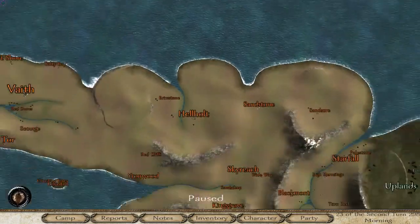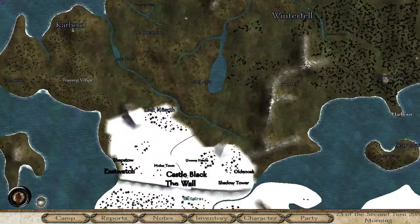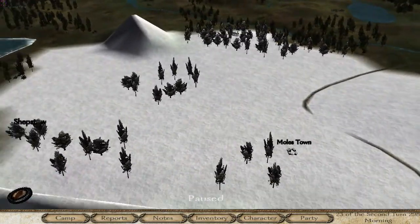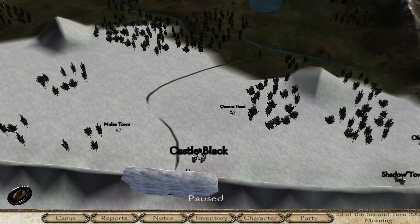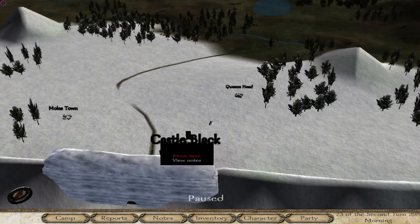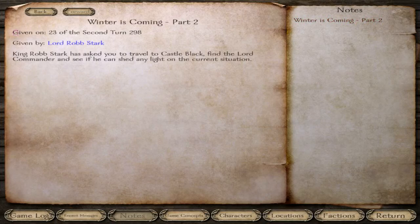As you can see, we have a very large map with this mod. I was sent on a quest — part of it is Robb Stark wants us to go to Castle Black to clarify what this message was all about. The quest log says: 'King Robb Stark has asked you to travel to Castle Black to find the Lord Commander and see if he can shed any light on the current situation.' I'm going to use a quick cheat to fast travel and save travel time.